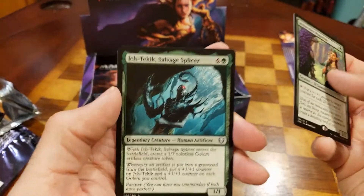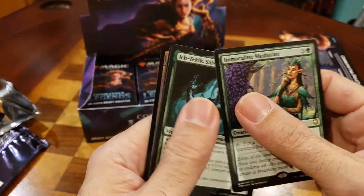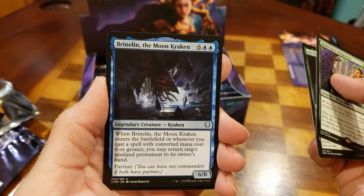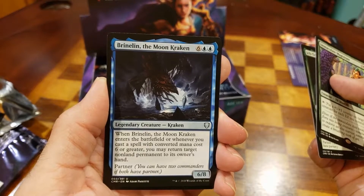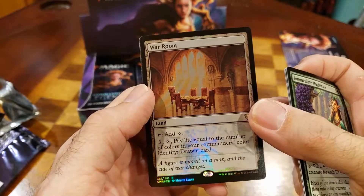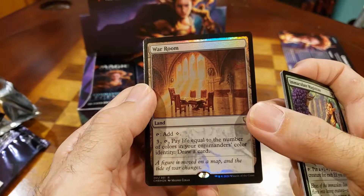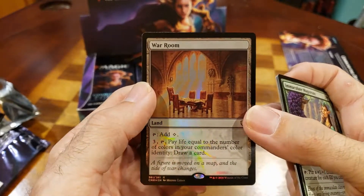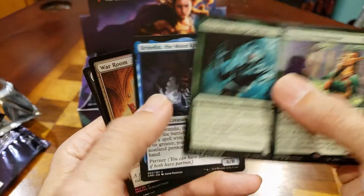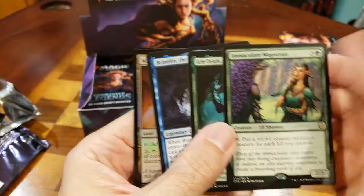Let's see what commanders — or legendaries, I should say — we got. I do like me some Krakens. Not too bad. We got a War Room — that's pretty darn good, I like that. Let's go ahead and play some monocolor decks for that bad boy. All right, I like it. So again we got the Magistrate, that dude, that thing, and the foil War Room.